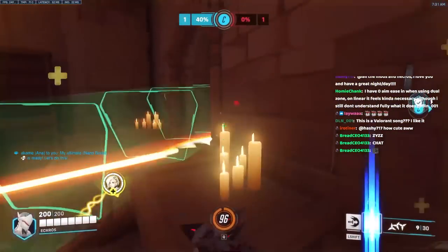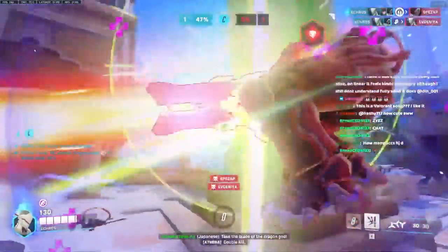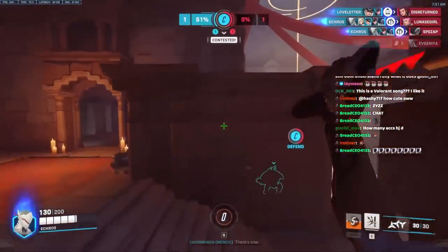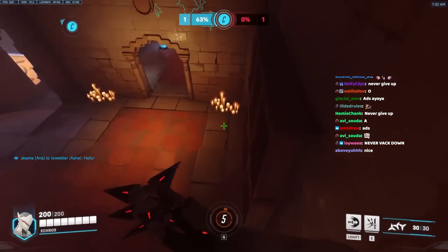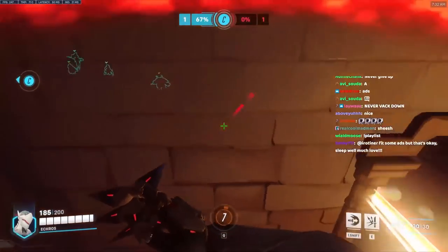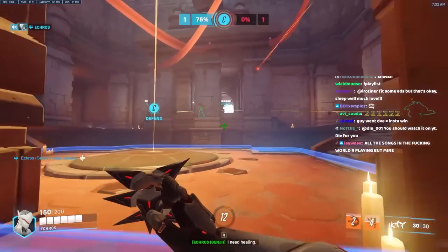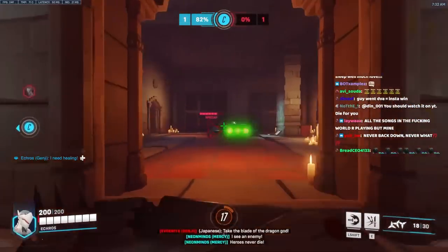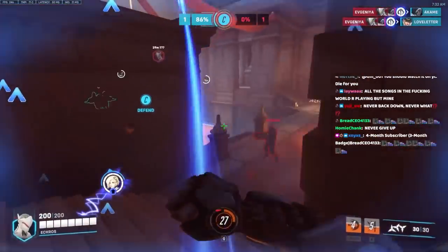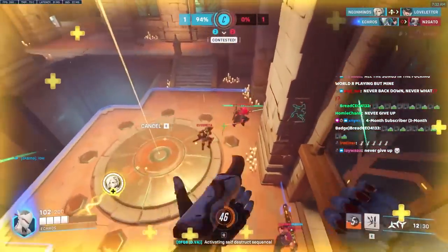If your sensitivity is too low, it's going to be hard to do 180s at all. For a dead center reference, the average sensitivity is probably about 5,000 eDPI — roughly 1,000 DPI multiplied by a 5 in-game sense — which is about the middle of the pack for pro players. Some characters are okay with being less accurate but want the benefit of faster 180s. Characters like Reinhardt and Mercy tend toward higher sensitivities, while Widowmaker players use far less sensitivity on average because precise micro-flicks matter far more than spinning around.